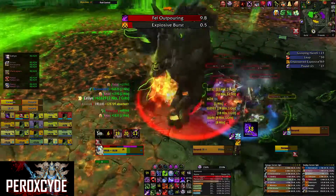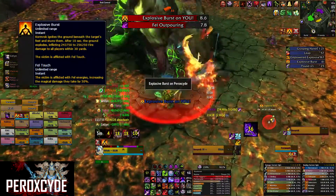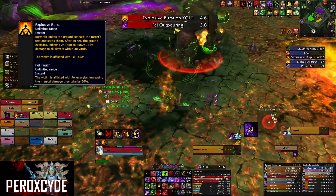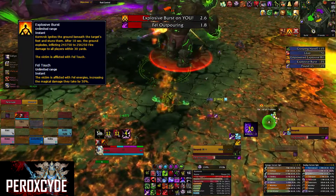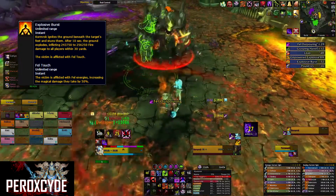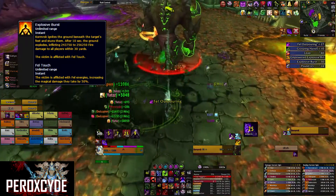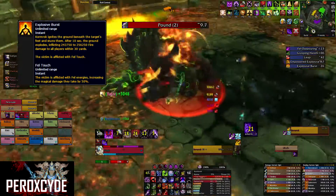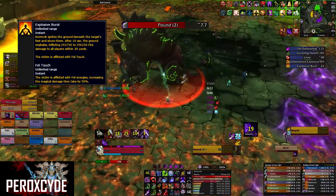Cormrock will also perform Explosive Burst on the tank that's currently tanking. When that happens the other tank performs the tank switch, and everybody runs away from the tank with Explosive Burst to avoid taking damage. After Explosive Burst detonates, the tank gets a debuff called Fel Touch which increases the magic damage they take.